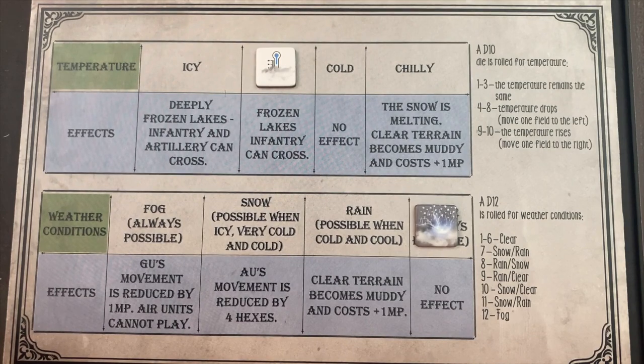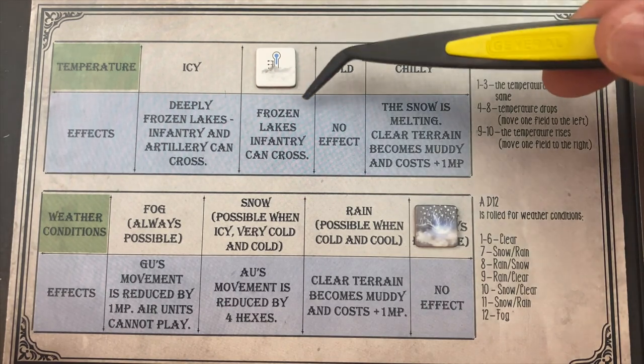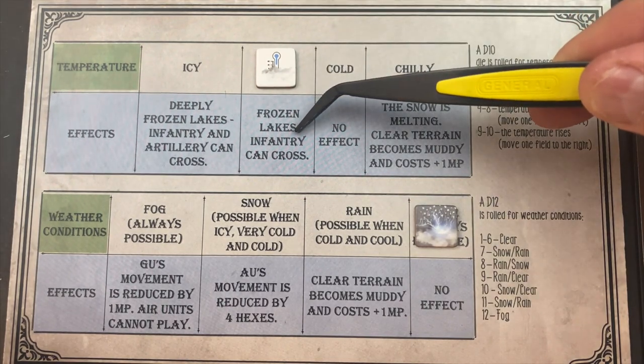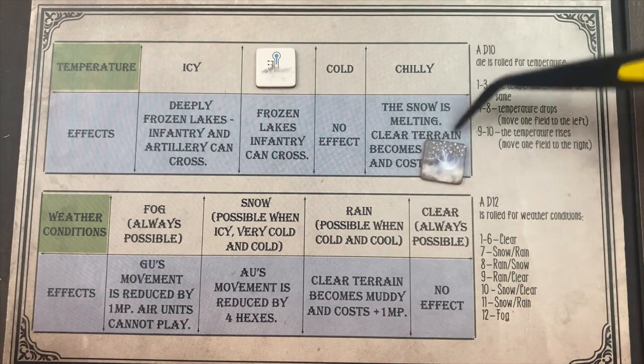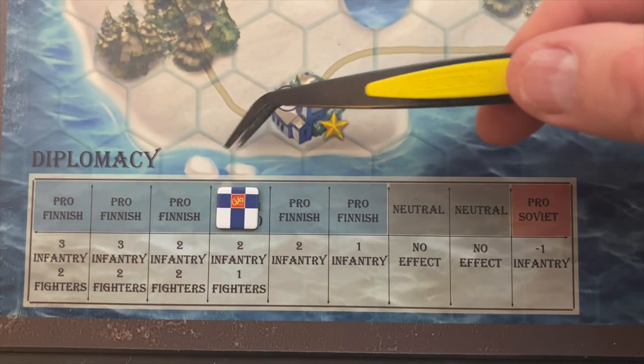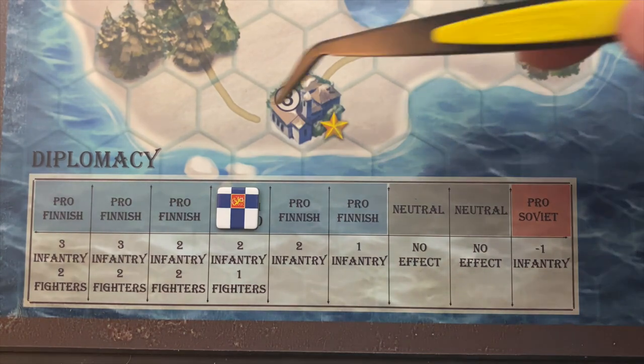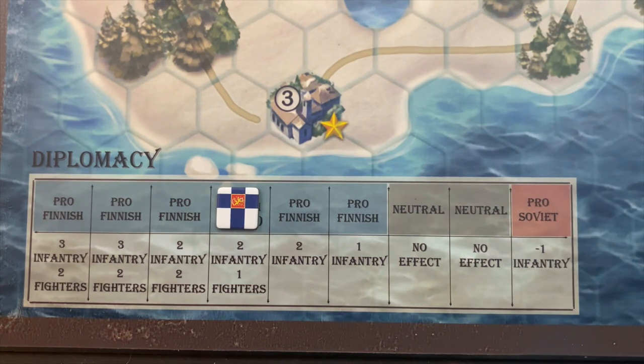There is a weather metric in the game — we roll each turn to see how the weather changes. Right now we've got frozen lakes, though infantry can cross them, and it is clear weather with no other impact. This will change as the war proceeds. There's also a diplomacy option; it starts pro-Finland because of the Soviet invasion. As the Soviet forces, we might try to influence things more in our favor. Let's start the war and we'll see you in a couple of turns.